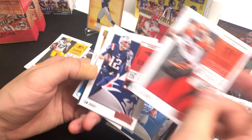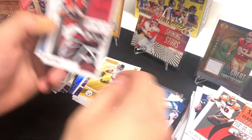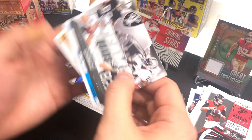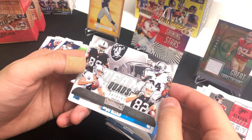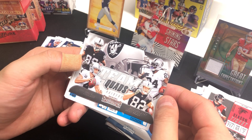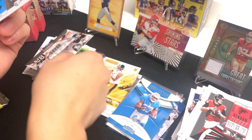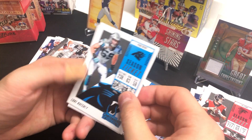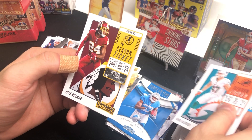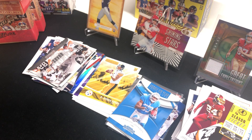Kicking off with AJ Green — hopefully he'll be back from injury — Tom Brady, always good to have, Matt Ryan, Russell Wilson, Tim Murray, Cooper, Derek Carr, Marshawn Lynch, and Jordy Nelson. The only Raider still in that uniform is Derek Carr. Also Laquon Treadwell, Kiko Alonso, and Josh Norman. Nothing too crazy but we should have a relic card in here.